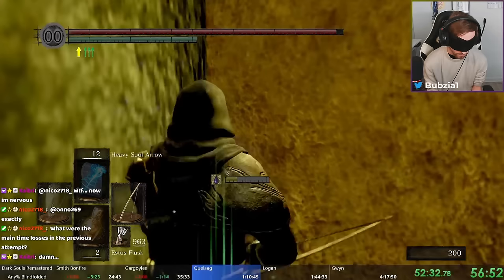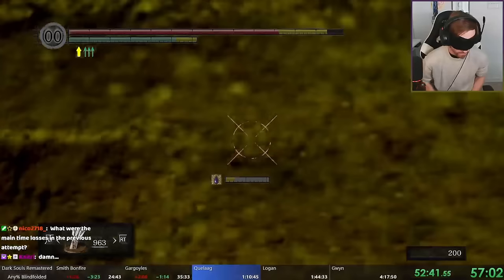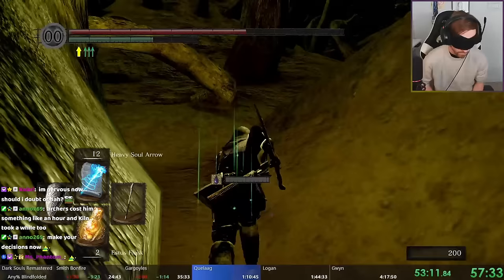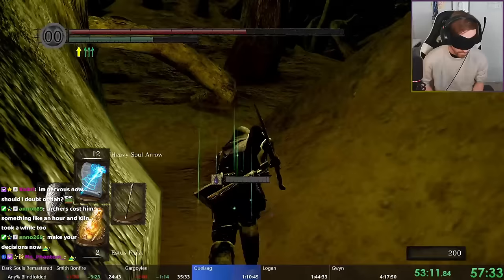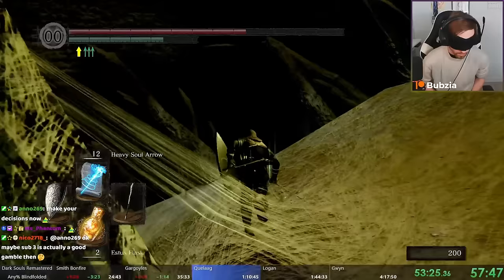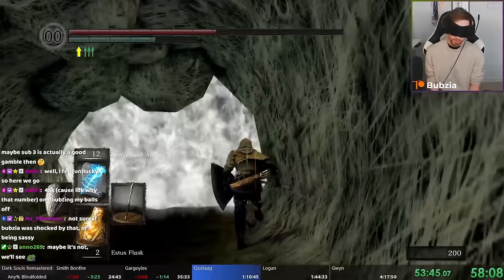We're down in Blighttown now — very low on health items at this point but Quelaag usually doesn't need much. We run up until we get stuck at these roots. I wanted to show these enemies with the big boulders: we need to run outside of the whole arena to not get targeted by them, because they will throw stones at you and it will not be a fun time.